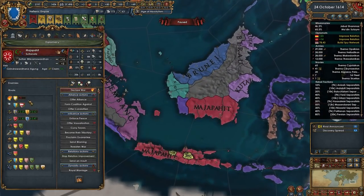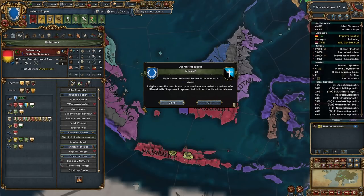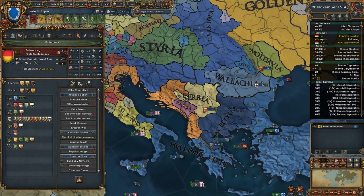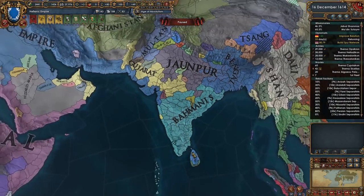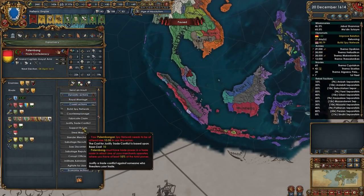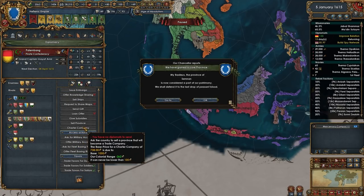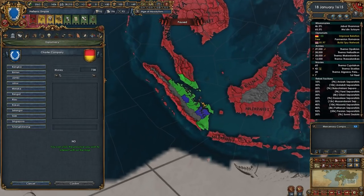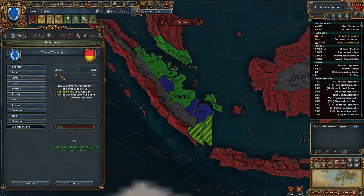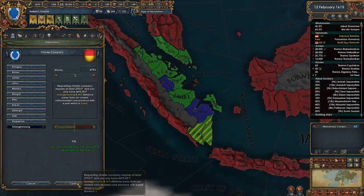All right, let's see here — these guys are losing a war now apparently. Let's recall the reformed zealots. Looks like they're handled already, very good. I really need to buy a province here if I can charter a trade company. Core everything up — I still need to make sure I core everything, that would be important. They're willing to sell to me for 27.9 — that's reasonable, I mean it is expensive, but I think I'm willing to press the button.